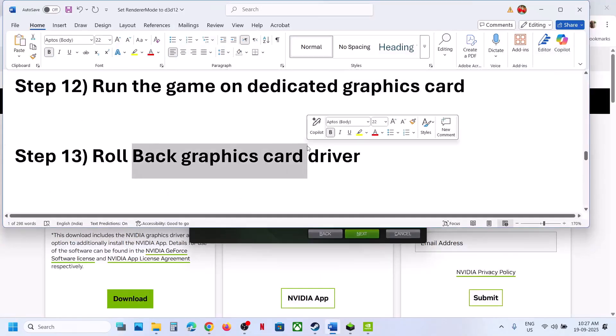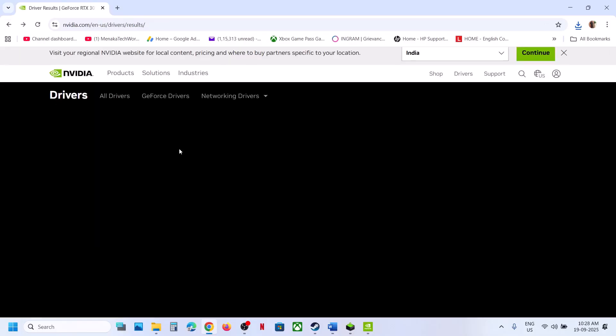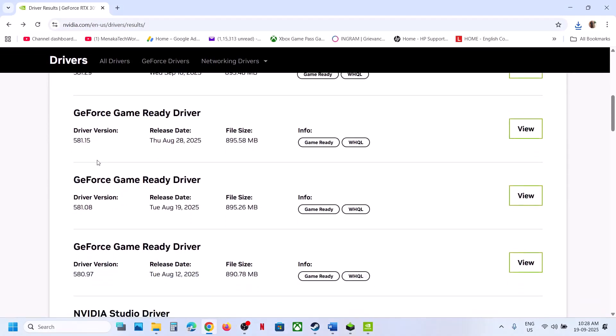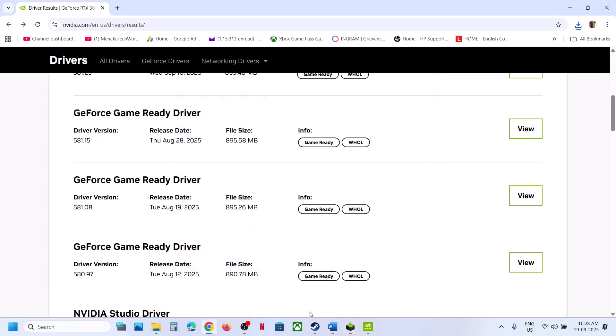If still not working, the next step is to roll back the graphics card driver. If the latest driver is not working, you can roll back to a previous version — try 581.15 or 581.08. When installing, make sure to check the 'Perform a Clean Installation' box, click Next, and after installation restart your computer and check.